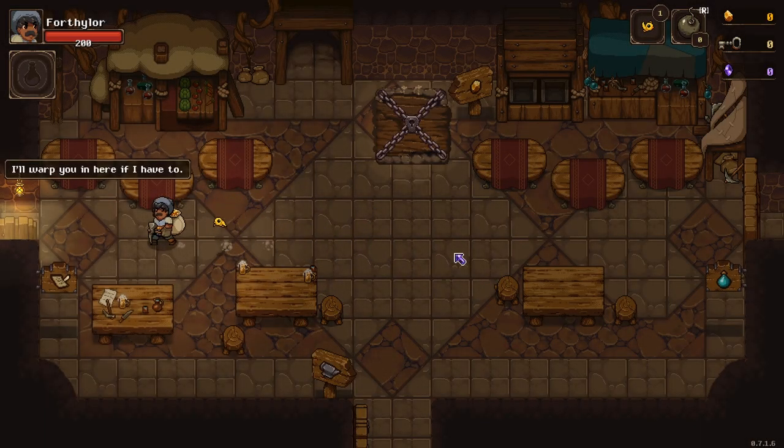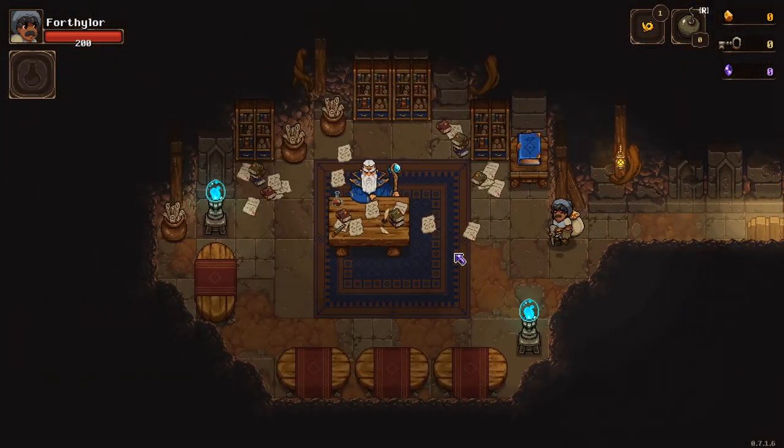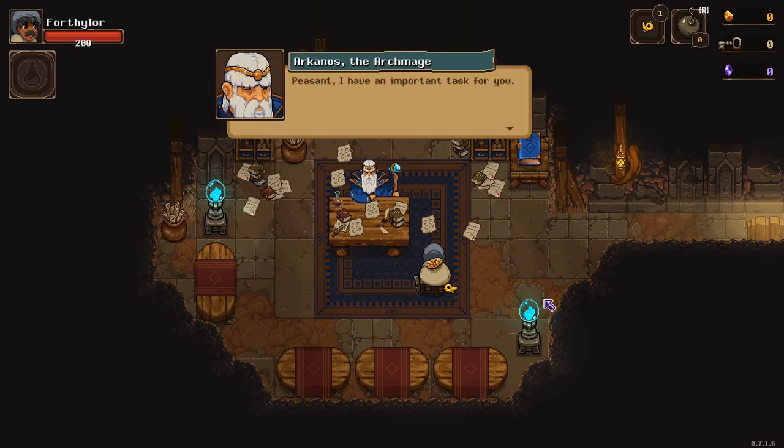Hello everybody, I'm the Turtle Melon and welcome to an Undermine 1.0 official release beginner's guide. In this guide I'll be going through many aspects of the early game of Undermine, such as the tutorial, some of the NPCs you'll find along the way and how to unlock them in the early game, some of the upgrade systems that are available, some general tips such as blessings and curses, and covering some of the secrets and how to find them. Hopefully this will give you a good start into how to get some of the early game things unlocked, including things that are necessary to making progress into the late game.